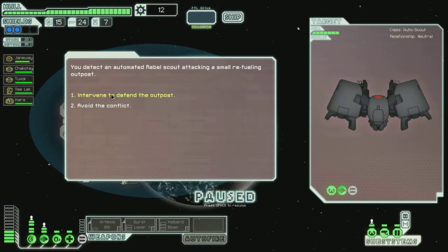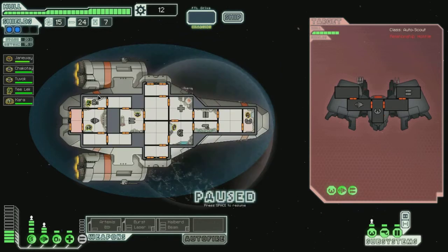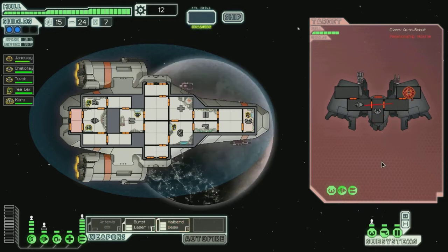Ooh, looks like Coruscant. You've detected an automated rebel scout attacking a small refugee — intervene. We'll activate our burst laser and deactivate one bar of power to activate our halberd beam. Burst laser to weapons, halberd beam across here. We'll just wait — shouldn't take long. Once our halberd beam is loaded up, they're toast. There we go — halberd beam! I knew that wouldn't be hard.